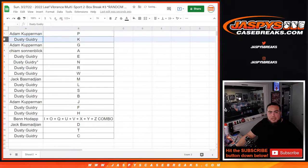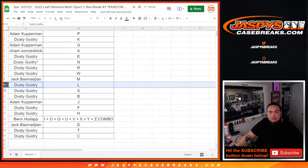Alright, so Adam you have letter P. Dusty with K. Adam with G. Kayan with A. Dusty with E. N. R. W. Jack with M. Dusty with L. S. B. Adam with J. Dusty with F. H. Ben with the combo letters — I, O, Q, U, V, X, Y, Z combo. Jack with D. Dusty with T. D and C.